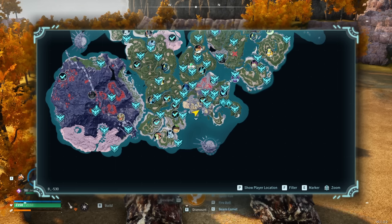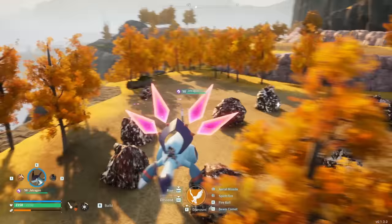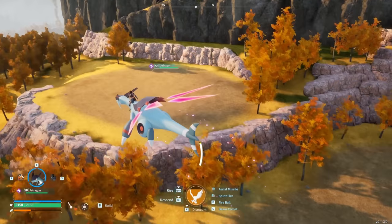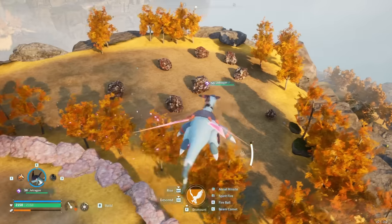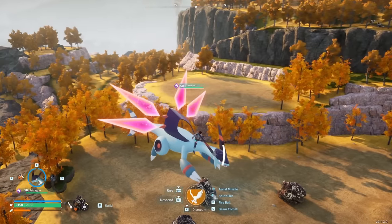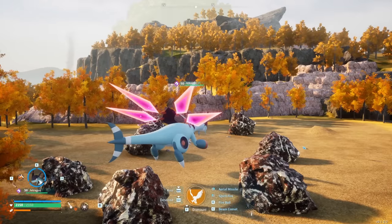Next up we have 8 by negative 530 — a little spot in this biome with a bunch of ore spawns. You can build right up from the ore spawns and farm them manually, or find some kind of compromise. It's got a lot of trees, a lot of ores, and is just a really nice place to build a base with a nice view and nice colors.